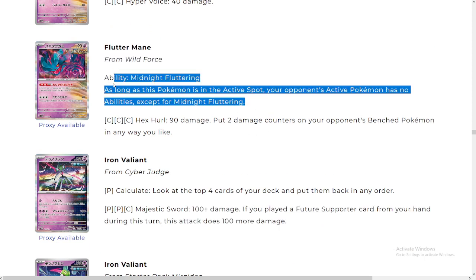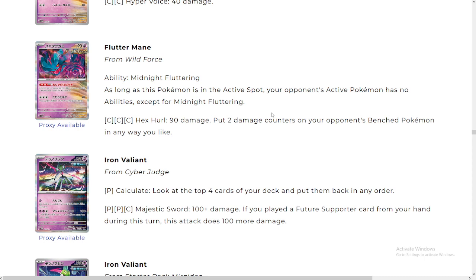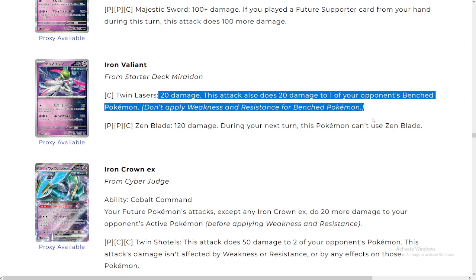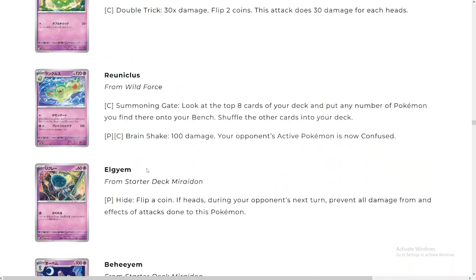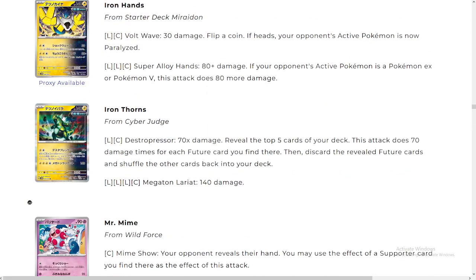Control decks are gonna love Flutter Mane — if he's in the active spot, your opponent's active Pokémon has no abilities. The second Iron Valiant: Laser — 20 damage, also does 20 damage to one of your opponent's bench Pokémon — very weak. Zen Blade: 120 damage for three energy, very weak. But they are future Pokémon. I see this as the only way you're gonna be able to play Iron Thorns — super rod Pokémon back. This deck is serious now with all these baby Pokémon; you can actually create an Iron Thorns future deck. This is insane.